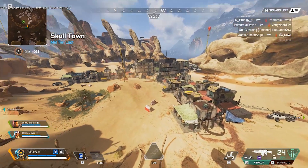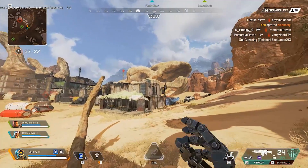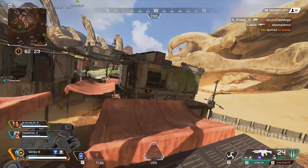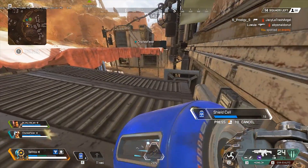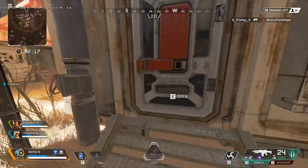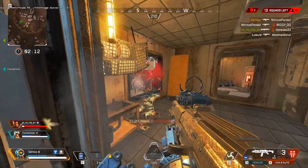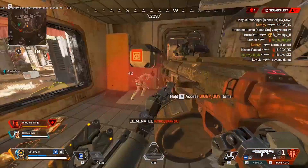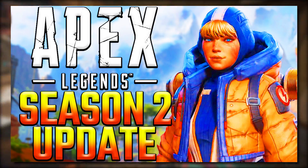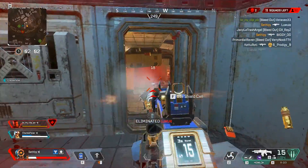Hey guys, Sethley here back with another Apex Legends video. I hope you guys are all having a fantastic day. In this video, we're going to be covering the Bloodhound buff that was actually teased at EA Play. During EA Play, when they were announcing stuff for Season 2, there was a clip of Watson that actually showed Bloodhound kind of had a buff. If you want to see everything about Watson and everything they announced for Season 2, make sure to go check out my other videos, but let's get right into this.